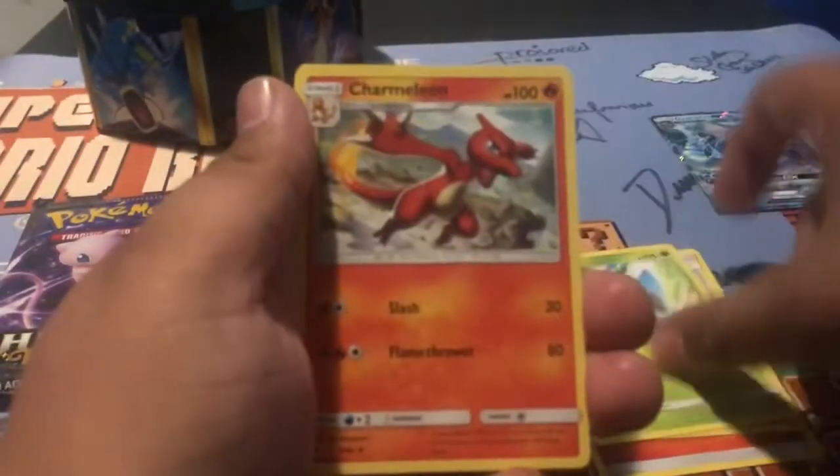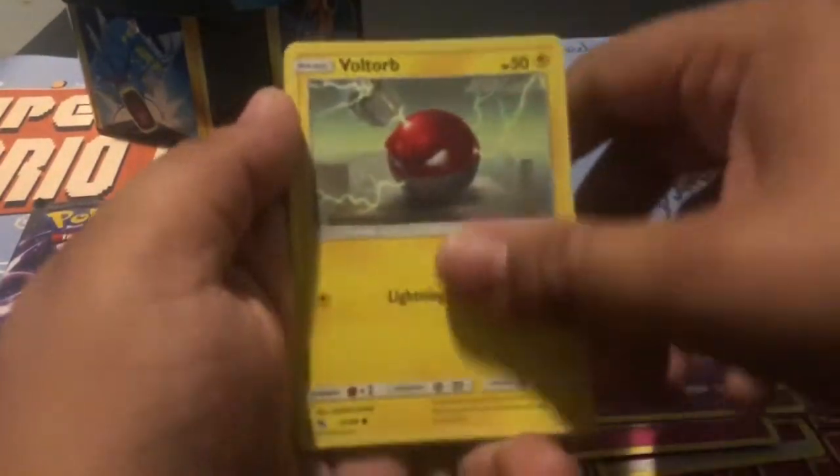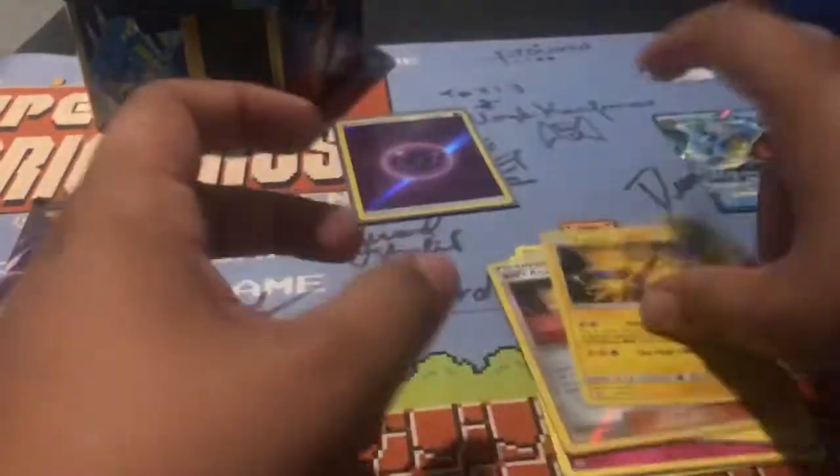Fire. Submarine right there. Charmander — the same exact cards that we've been pulling. Ace cards and a reverse holo analysis.